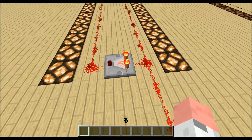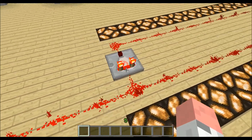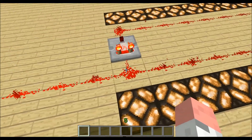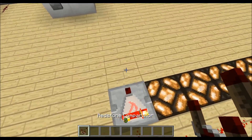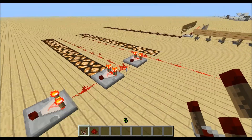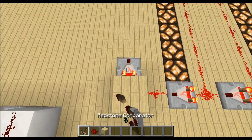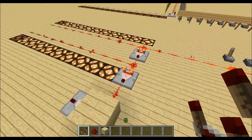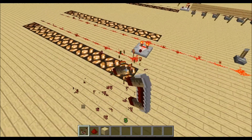With this setup you can carry a specific signal strength from one point to another by adding more comparators. The signal strength always stays the same. You could even put a block here and get the signal from there, so you can let one signal strength travel wherever you want it.